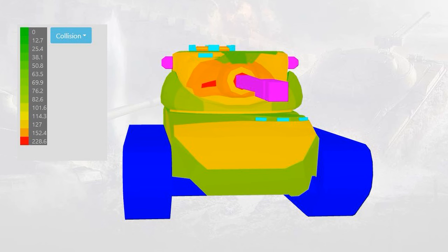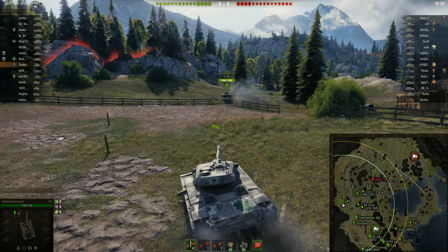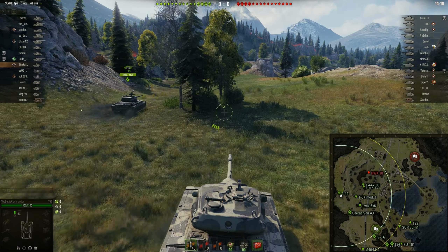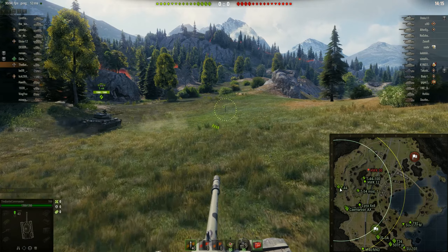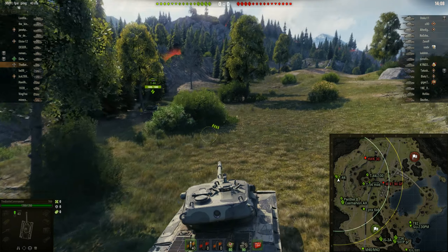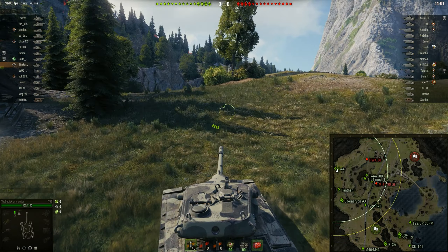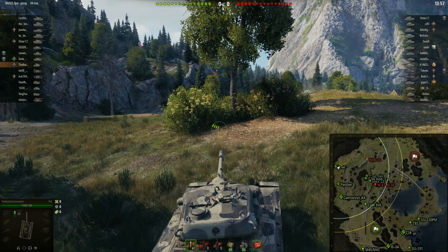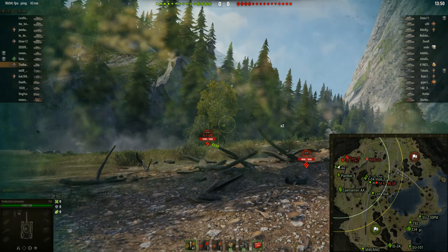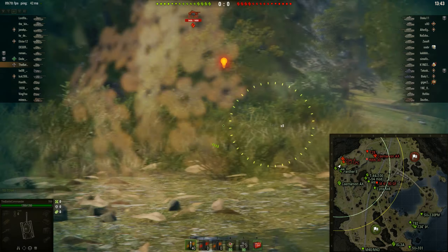You will see in the battle how the armor performs, because on paper it looks much worse than it actually is — but it's still much better than other autoloaders. As usual, I'll go to the left flank where medium tanks go. It's a good spot to use the turret properly. I'll try not to expose the hull, though it's sometimes difficult with the mediocre reverse speed. I'm approaching from a concealment side so I don't get spotted too early.